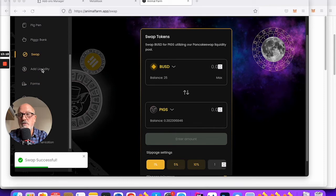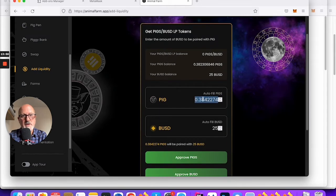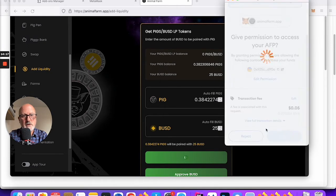Now I go to Add Liquidity. There's my PIGS balance — remember this started as a completely fresh wallet with 50 BUSD. I've converted half into PIGS and still have half as BUSD. Now we can make the LP token pair. I'll put the maximum 25 in and it auto-fills the PIG amount — it's only 0.38 of a PIG but the value is the same as the BUSD side. Each part of the LP token has to have the same value, not the same quantity, but the same value.